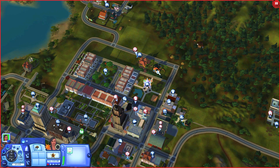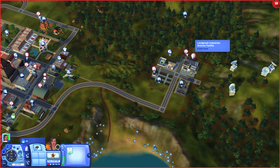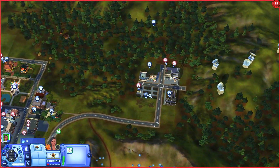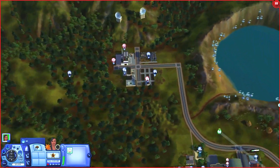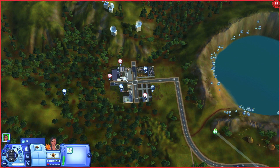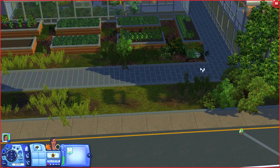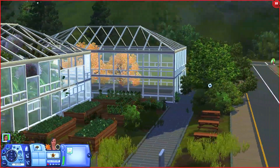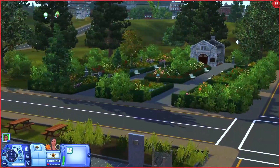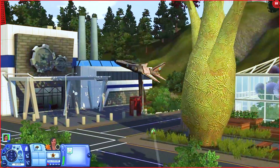Over here we have the science station and some more gardens. This world is definitely full of gardens and parks — I do like that. This is what it all looks like over here — big greenhouses. I love it.